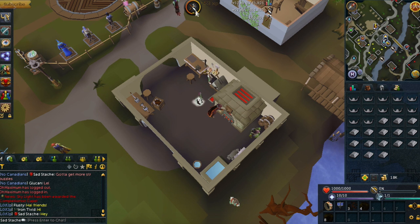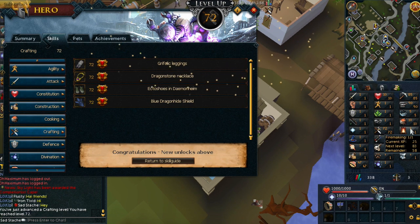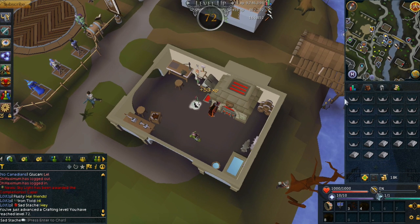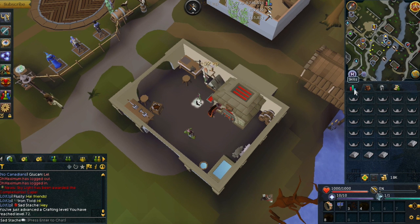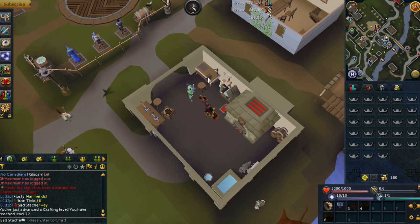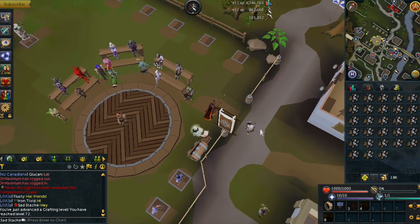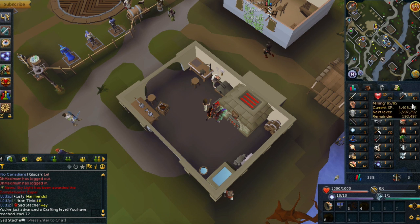I'm just finishing off a crafting level here and I've made a decision — I'm just going to start woodcutting now. I'm going to start woodcutting after I finish up these tiaras. I have about 3,000 ore — I'm just going to make the tiaras, sell them, buy some runes to fill up my woodcutting urns, and start woodcutting. I just haven't been having motivation to do the mining and I think I should change it up to get more progress on this account.